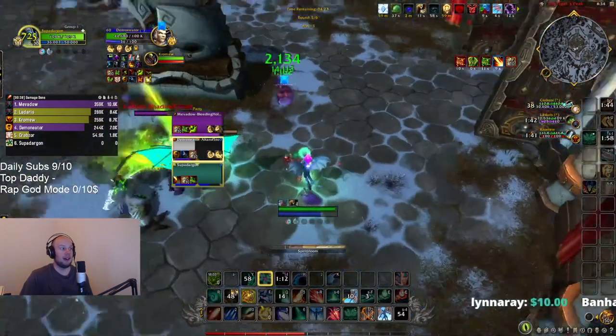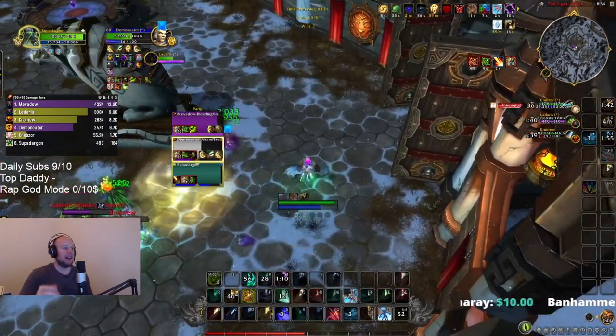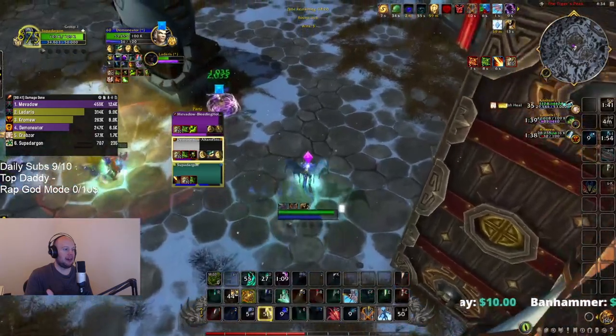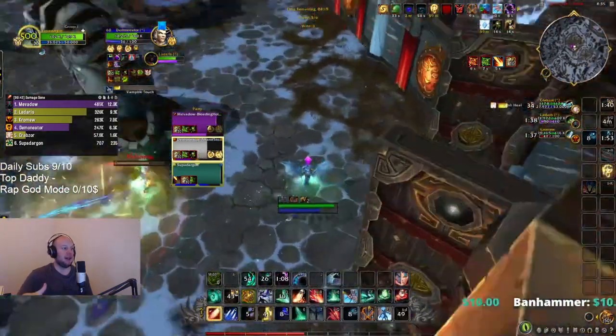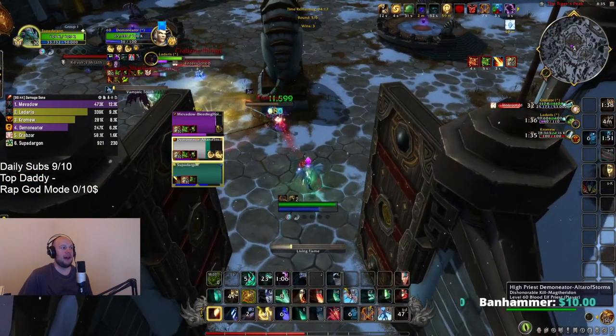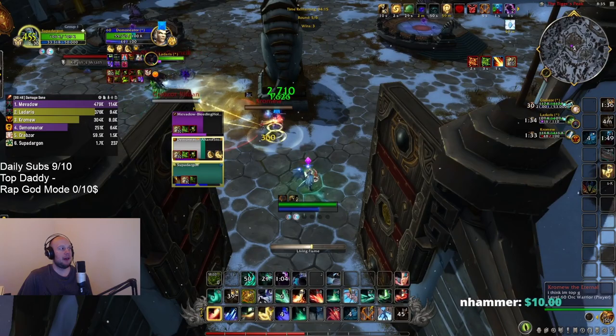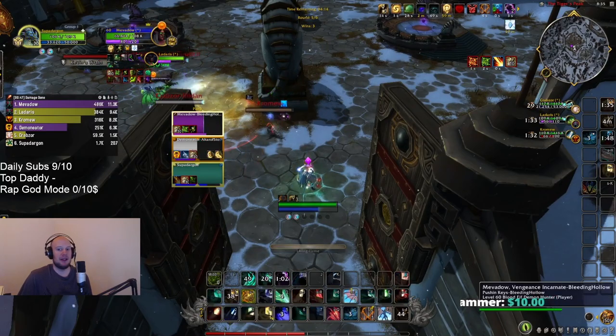Then when I can finally post up and bunker down, I use Obsidian Scales to immune interrupts, reposition, and cast Living Flames when I don't have Spirit Bloom or Dream Breath available — just mashing those out as much as possible.